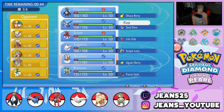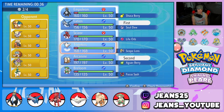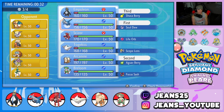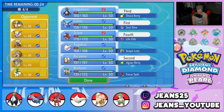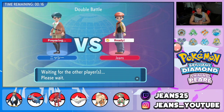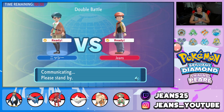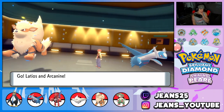Arcanine is not a bad lead here — we can burn, we can Snarl. So it's Latios and Arcanine in the lead, with Empoleon and Scizor in the back. We need a big physical attacker so Scizor is coming. Our last BDSP video we went one and two so hopefully we can bounce back. He ends up leading Mamoswine alongside Torkoal — I can start Snarling up on these Pokemon.